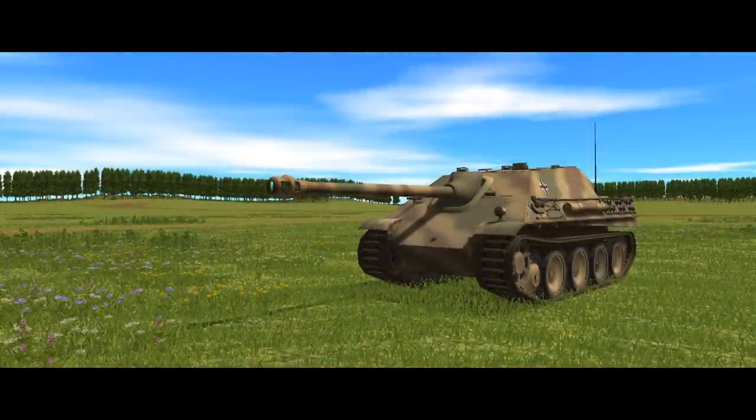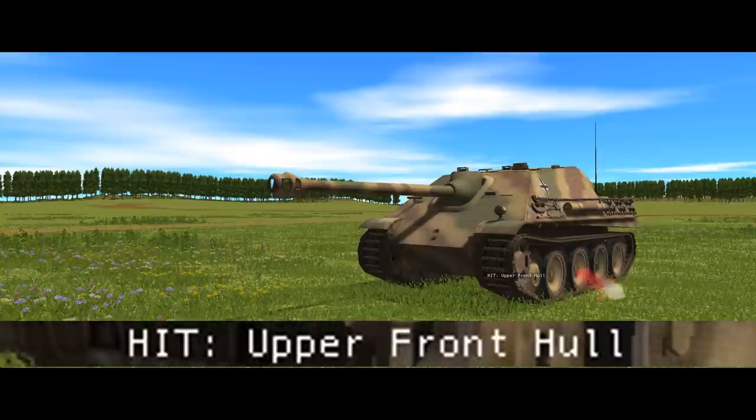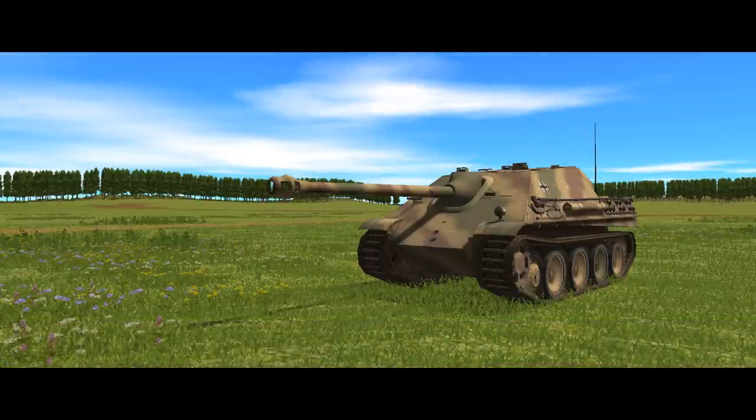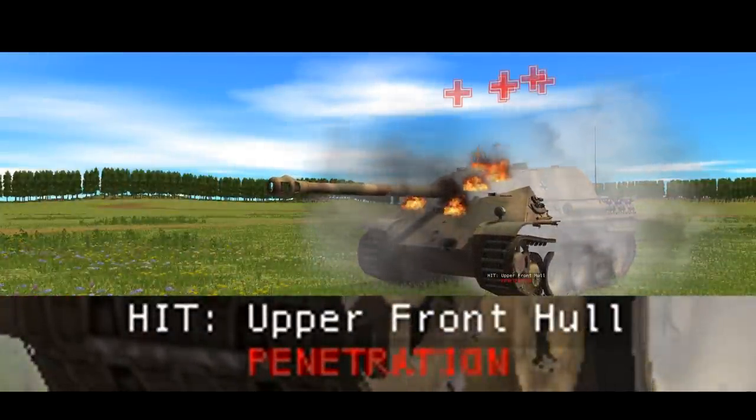If you are lucky enough to land a shot on an enemy target in Combat Mission, the target vehicle will display some hit text. This tells you what kind of hit you've scored and where on the target vehicle the hit has connected — this is all in white. If the target has been penetrated, there will be some red text underneath to show what kind of penetration has taken place.